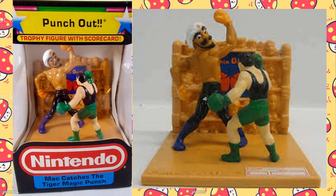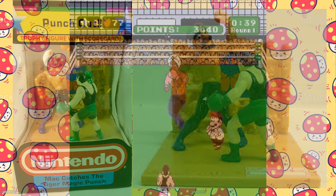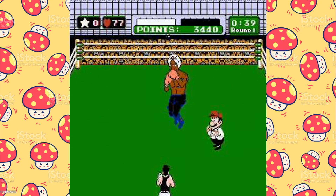This trophy is called Mac Catches the Tiger Punch. It depicts Little Mac fighting the boxer called The Great Tiger from India. The Great Tiger had a move called the Magic Punch in which he disappeared and would quickly reappear multiple times in front of Mac with a barrage of punches. If you timed your punches just right, you might be able to knock him out of the spell and get a quick K.O. Note that the referee is Mario — that guy could do anything.